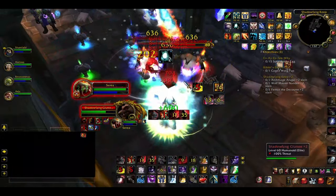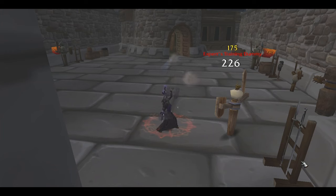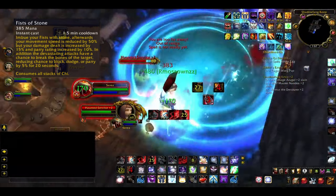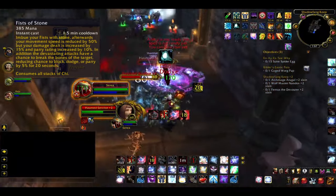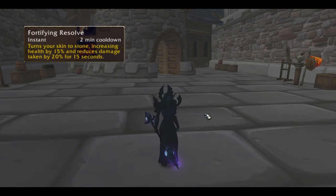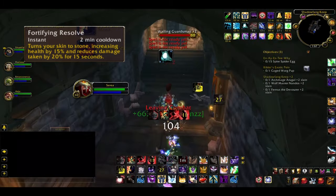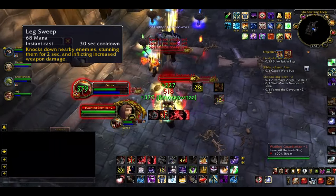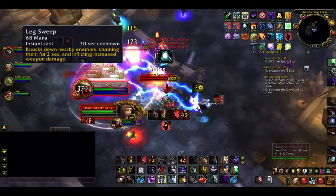Apart from your main damaging skills, a monk gets access to several cooldowns or other situational abilities. Fists of Stone, somewhat surprisingly, turns your fists into stone for 20 seconds on a 1.5 minute cooldown. It increases your damage by 15%, parry rating by 10%, and your attacks can break the bones of your target, reducing its chance to block, dodge, or parry by 5%. However, it reduces your movement speed by 50% for the duration and consumes all stacks of Chi. Fortifying Resolve is one of your defensive cooldowns, increasing your health by 15% and reducing damage taken by 20% for 15 seconds on a 2 minute cooldown. Leg Sweep is a 30 second cooldown which knocks down all nearby enemies for 2 seconds, but it also deals increased weapon damage here, so you can use it as a damaging skill too if everything else is on cooldown.